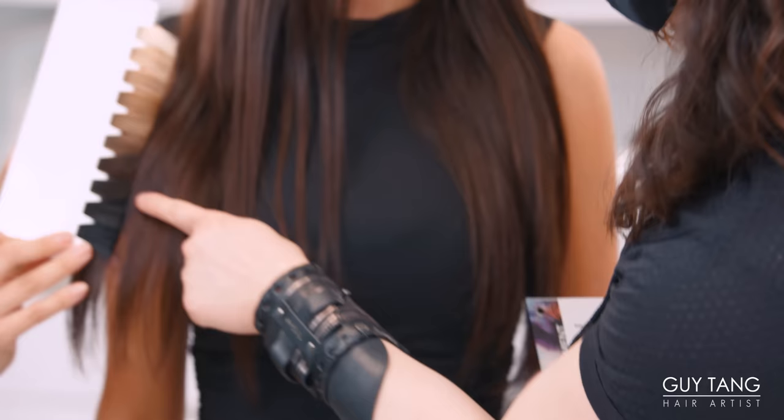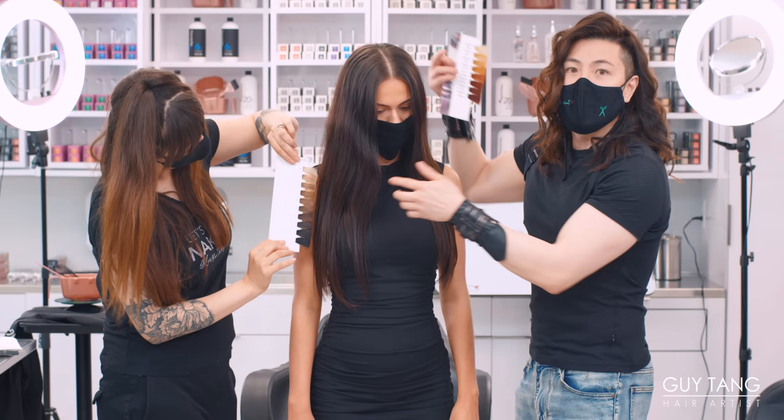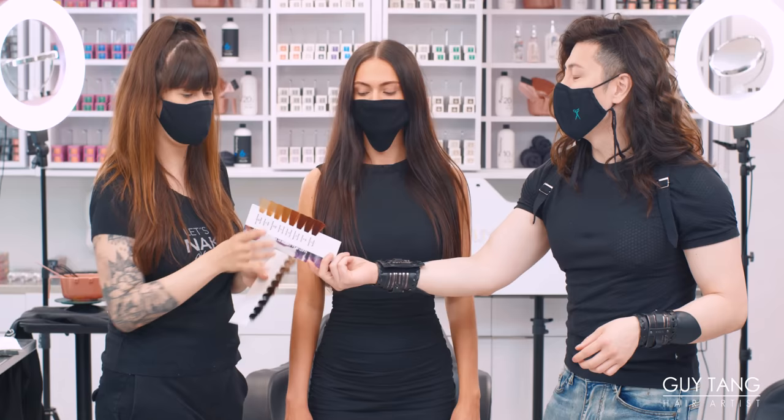Her natural level is about a 4 down here, and then her natural looks like it's a 5. So she's a 5 and down here's a 4. We're gonna have to lift through some color, but I'm gonna find a way to balance it out because today we're gonna talk about midnight.